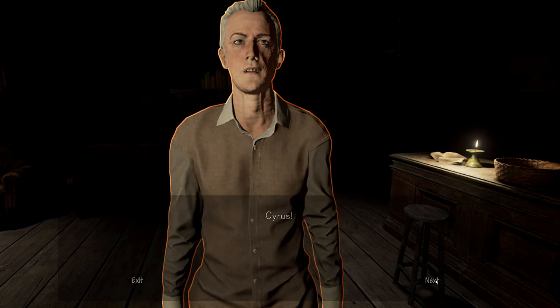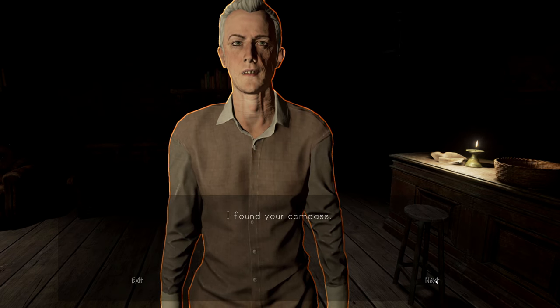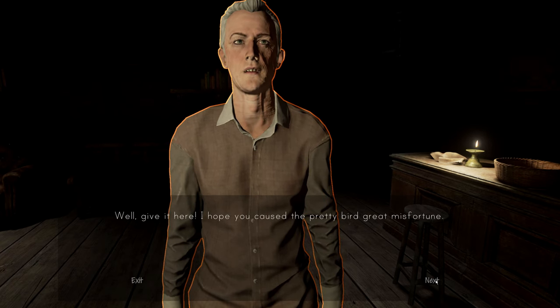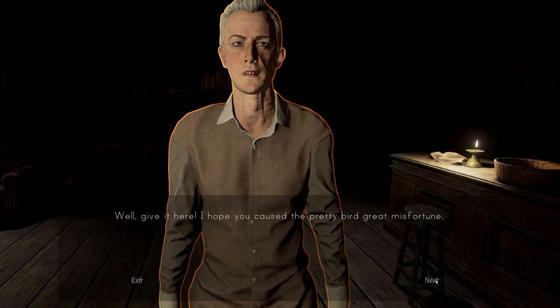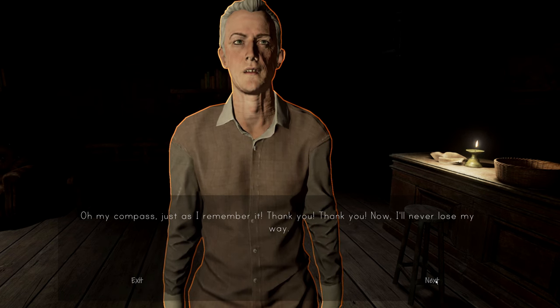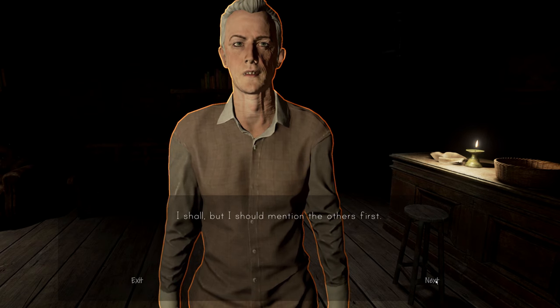Cyrus: 'Back again so soon?' Yeah, I only died five times to get this compass. 'I found your compass.' Cyrus: 'Well, give it here. I hope you caused the pretty bird great misfortune. Oh, my compass, just as I remember it. Thank you. Now I'll never lose my way.' 'Tell me where my wife went.' Cyrus: 'I shall, but I should mention the others first.'